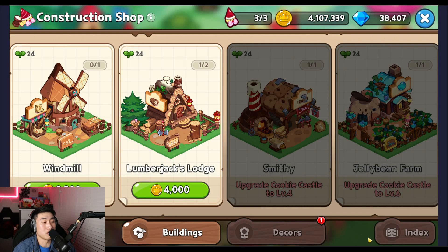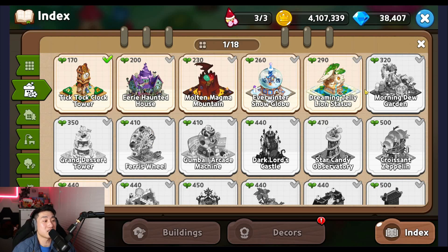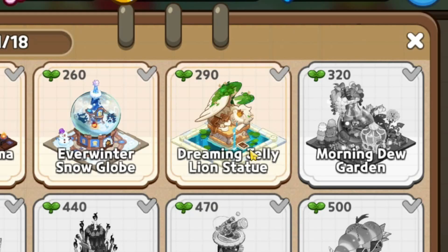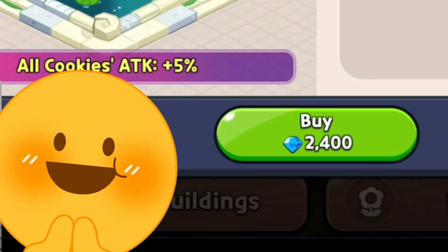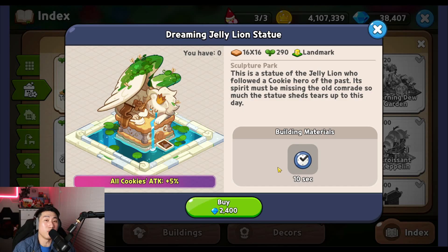If you go to the index you can see the Dreaming Jelly Lion Statue, and this is going to cost you a total of 2,400 crystals only — already less than half of what it costs for the Dark Lord's Castle. On top of that, it is going to increase your cookies' attack by 5% at base level, and at max level, which is level 10, it increases all of your cookies' attack by 10%.